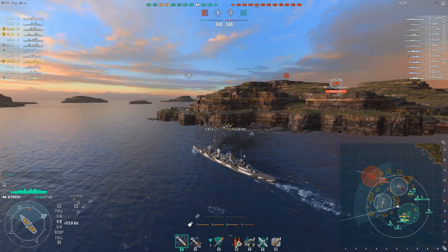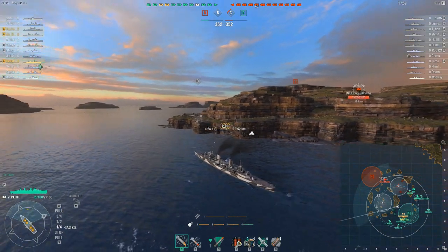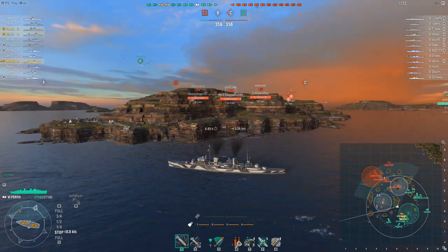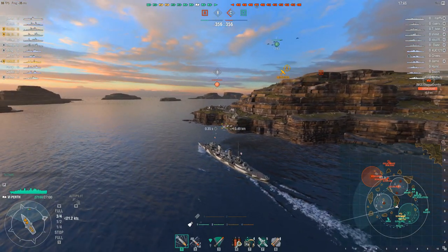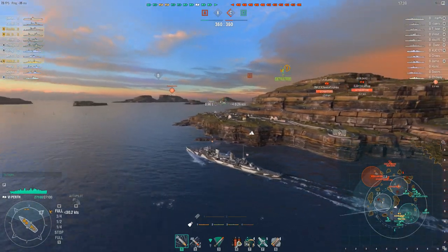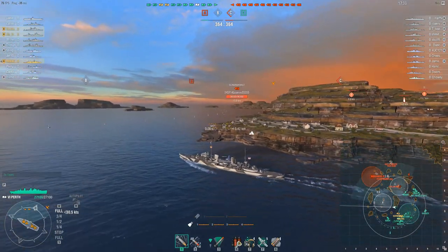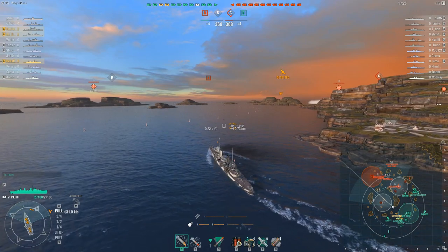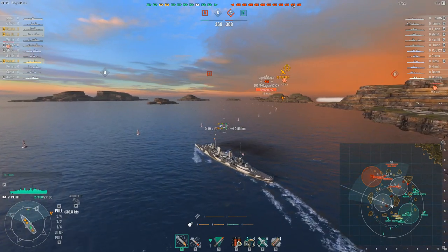Helicopter is putting himself in a position right now to prevent a push on B cap, and I like that he's sitting here ready to go but not committing yet. With a cruiser like this you can't afford to be out there spotted and shot at by everybody. He's probably noticed how most of the enemy team has gone north, so B cap is pretty much open — they only have one destroyer, which was spotted at Charlie and is smoked up.